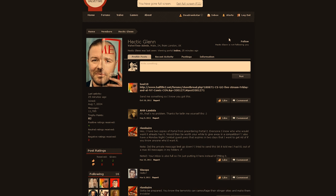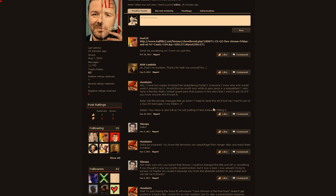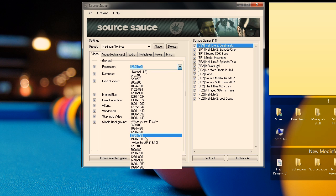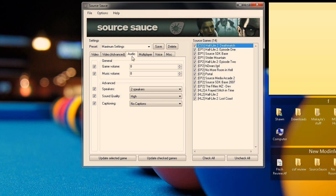Before I go, I'd like to say thanks to my good friend Glenn over at ValveTime.net for letting me post this on his site as well as Mod Informer. So if you're viewing this on YouTube, go check out ValveTime for some more Valve-centric mod articles and a really unique community experience including a cool trophy system. So all in all, Source Sauce is a pretty handy tool to have that'll save you quite a bit of time adjusting settings on multiple Source-based games and mods all at the same time.